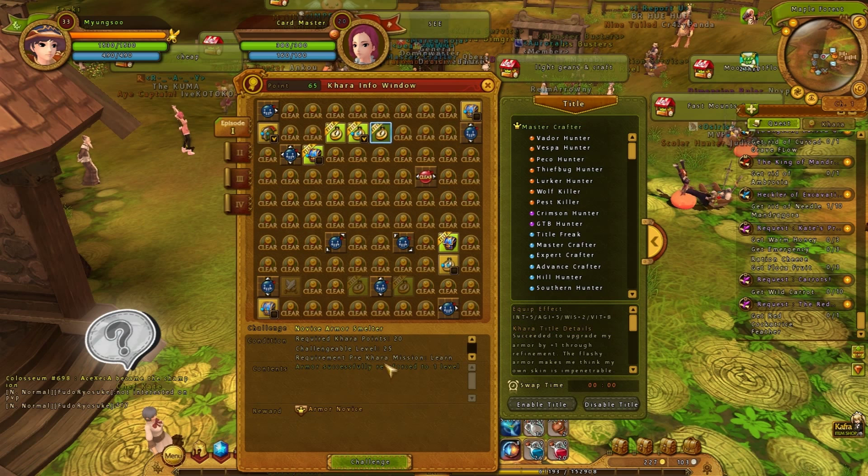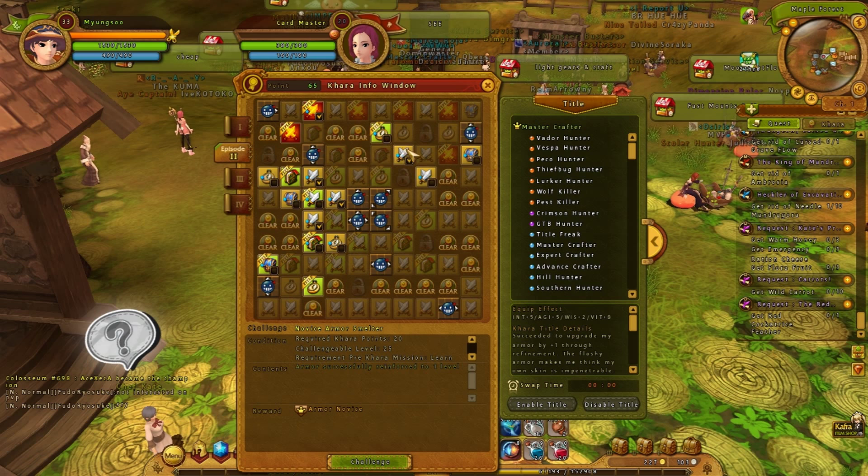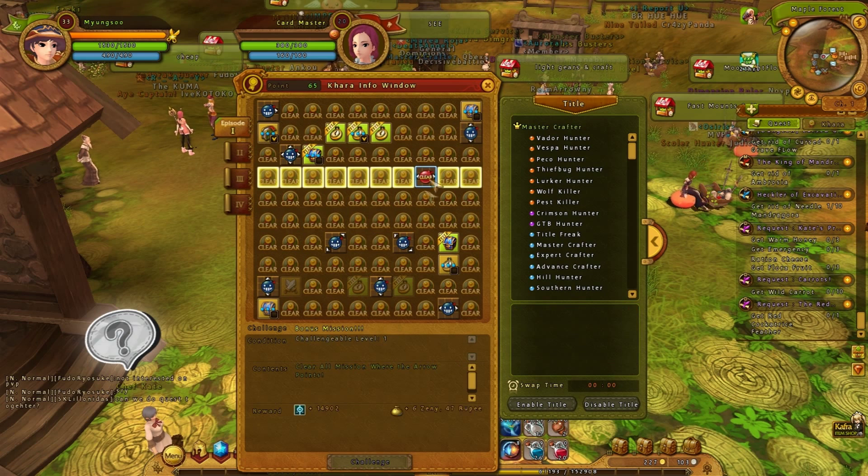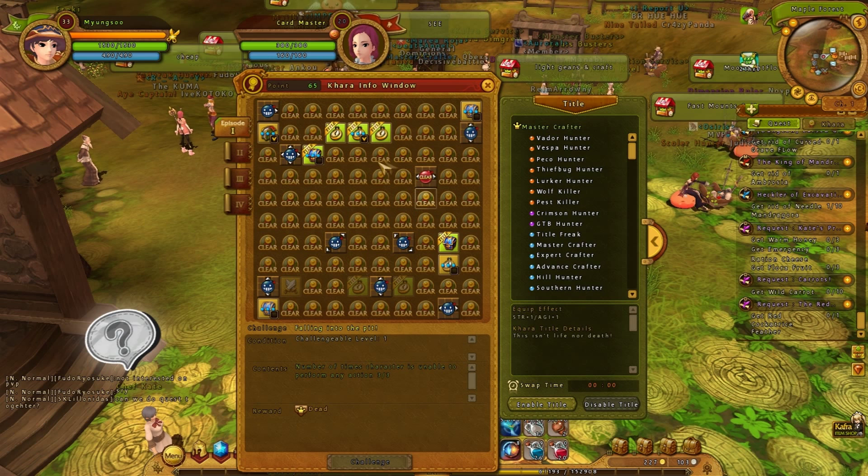Some of them require you to have some Capra points to unlock, and you unlock by pressing 'Challenge,' but most of them don't. You could probably get by without it, but you do want to check this out quite often when you're leveling. It follows your main quests pretty straightforwardly, and once you've cleared a section, you get an automatic completion — the little bombs complete by themselves, you don't have to unlock anything.